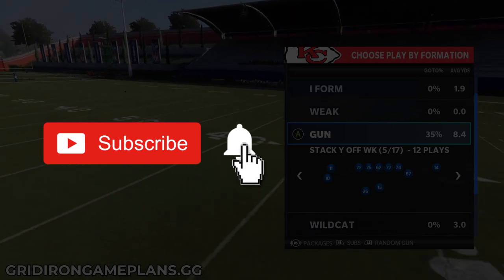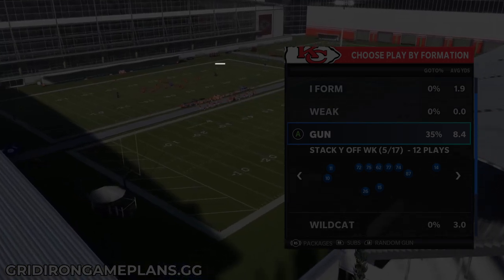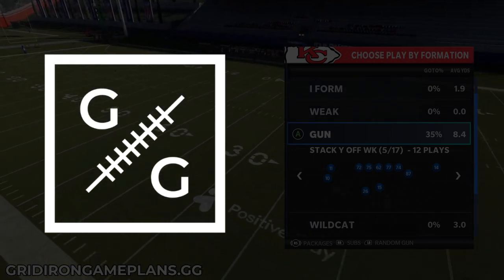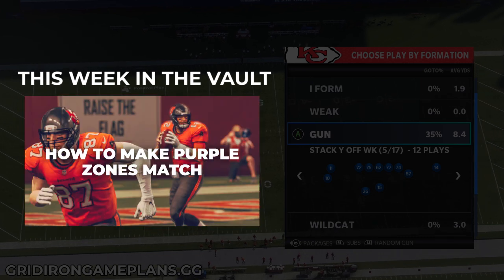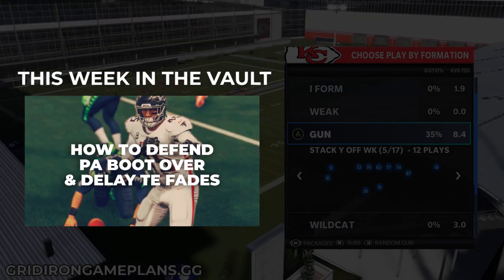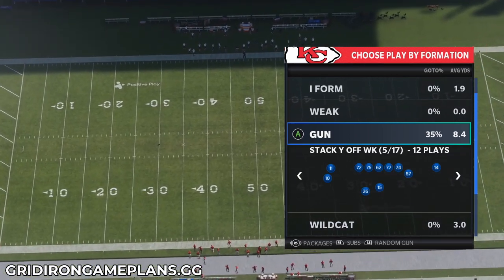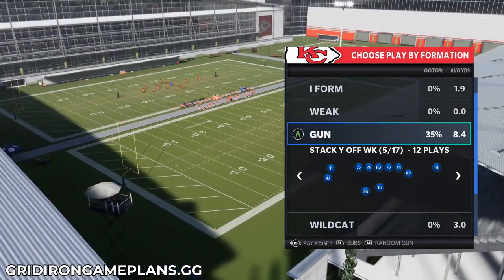Before we get into the video, please hit that subscribe button and make sure you hit that notification bell so you don't miss any uploads. If you want to take your game to the next level in Madden 21, check out my strategy site gridirongameplans.gg — your one-stop source for all things competitive Madden. Every week in the vault update we break down the meta and how you can counter what the pros are doing. Your subscription also includes every offensive and defensive game plan on the website for $9.95 per month, and you can opt out at any time.